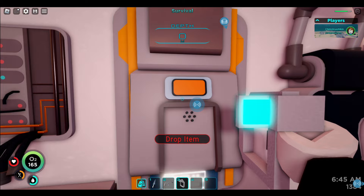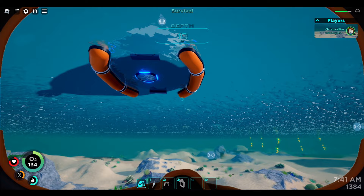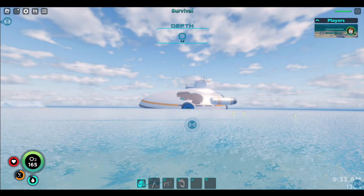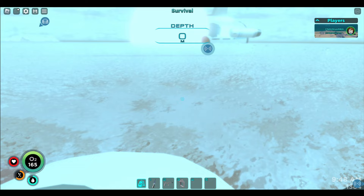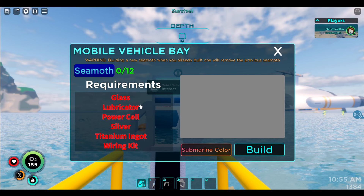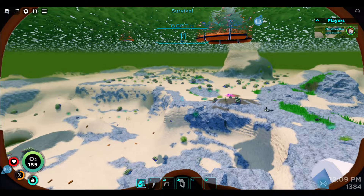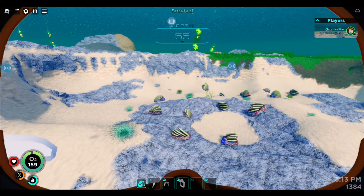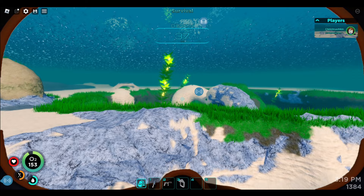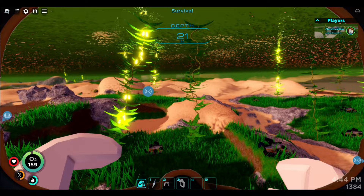Unfortunately I don't really have any vehicles. Before we go properly exploring, I will try to get a vehicle — that will be very helpful. Just like in the real game, Riley is hungry and thirsty all the time. I believe we should have enough for a vehicle bay. The last thing we have to hunt for is silver — I recall finding some around the area of Kelp. Stuff is turning red again — I really hope that's just the sunset and not the dawn of the reaper. Three silvers, let's go!